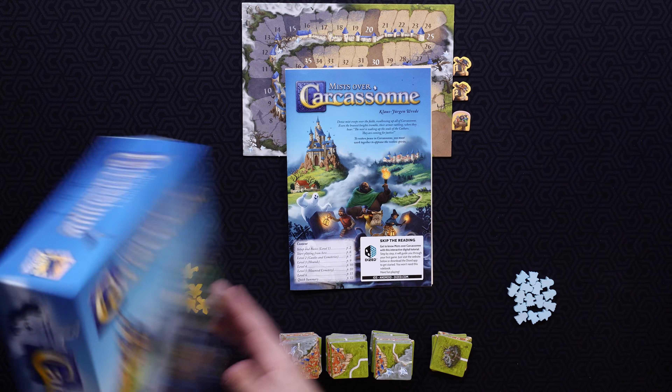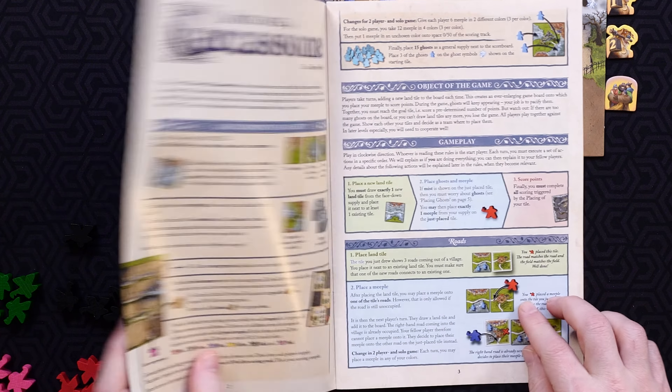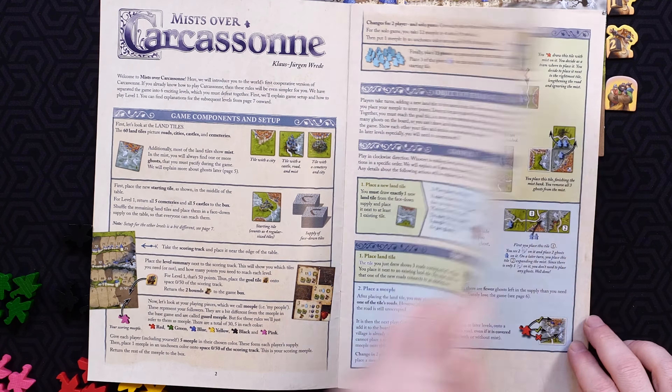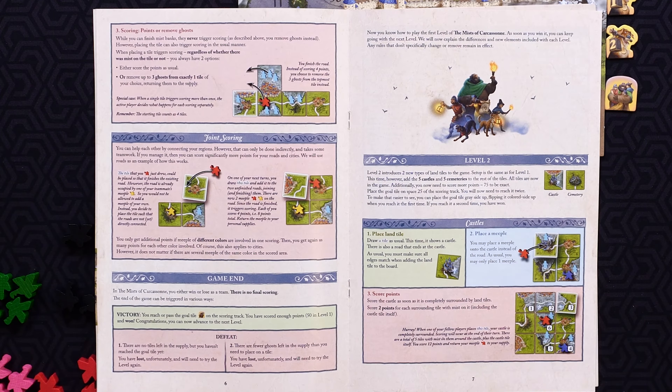Mists Over Carcassonne is a standalone cooperative version of the popular Carcassonne competitive tile-laying game series. It was designed by Klaus Jorgen Red and published by Hans M. Gluck in 2022. It plays from 1 to 5 players in about 35 minutes. It's a low-weight complexity tile-laying game with push-your-luck elements and multiple ways of scoring. The game can be played at six different levels, each increasing the difficulty with minor rule differences.